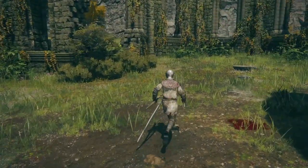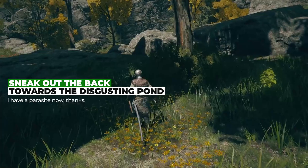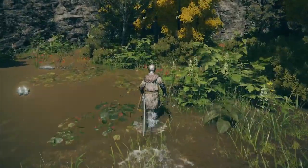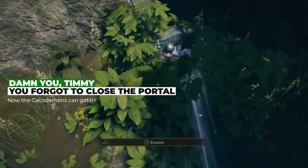From there, you want to head forward and then to the left near the back of the church. You will be hopping over a couple of rocks and then into the pond down here. Based on the color of that water, try not to think about how many diseases you are now walking through. And then as you start heading to the back, you'll notice an otherworldly, horrible sound. Timmy, you left the portal to hell open again?